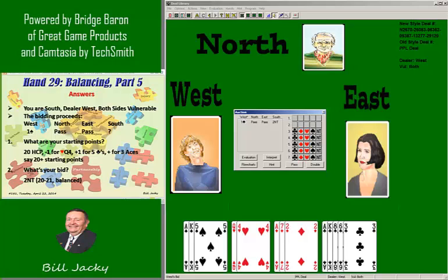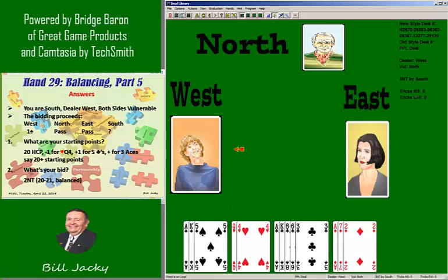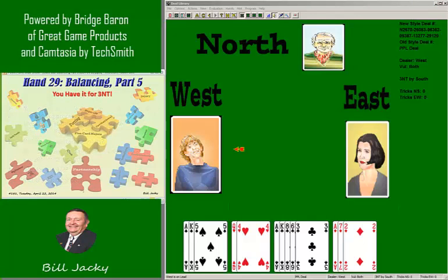After 2NT, the bidding goes pass, pass, 3NT by partner, pass, pass, pass. You are in 3NT. There is the bidding sequence.